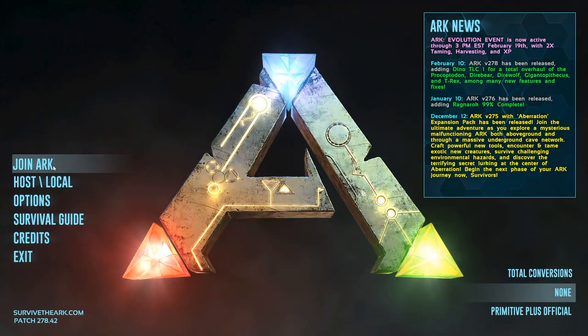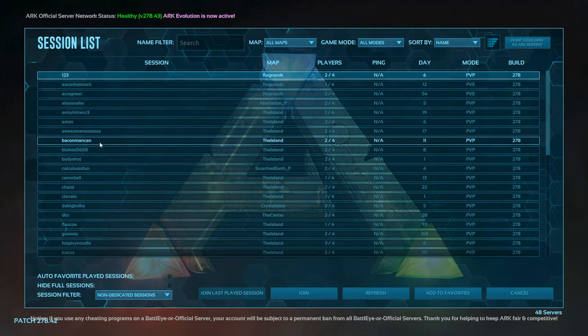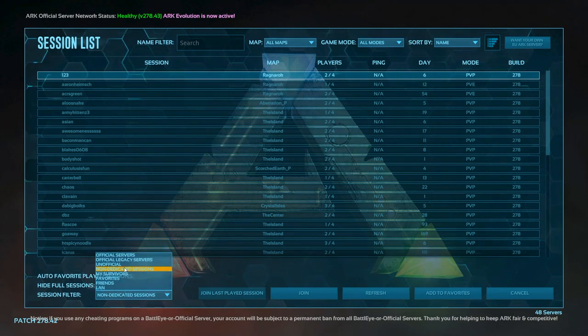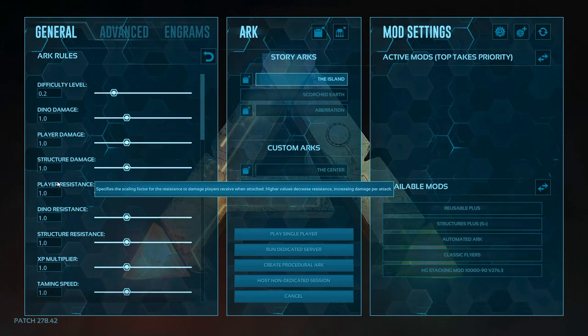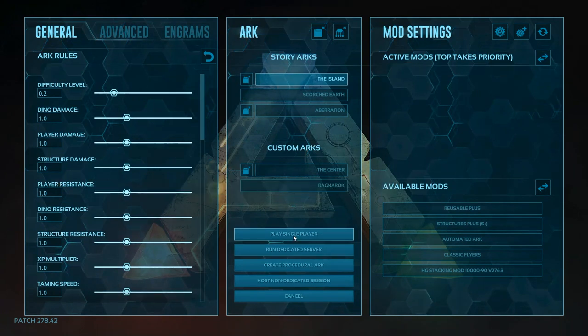There are two different things if you are looking to play online right away. If you're a new player, I highly suggest you don't do it. You can see Non-Dedicated settings, which means people who play by themselves on their computer; Unofficial means someone's hosting it via server; and then Official Servers. But let's go ahead and jump into Host. If you're brand new, I highly suggest you start with a single player game.